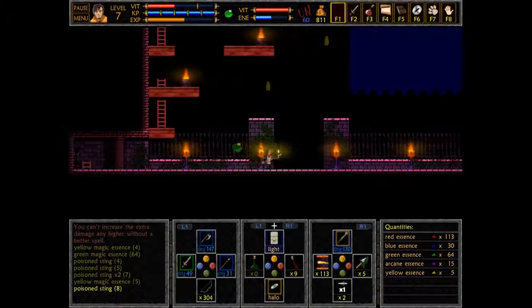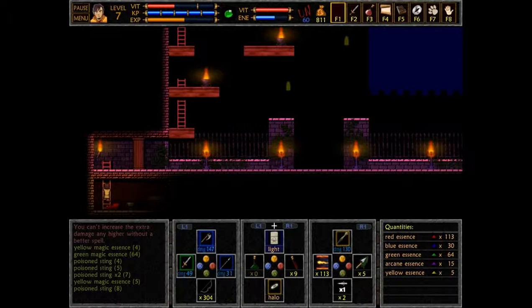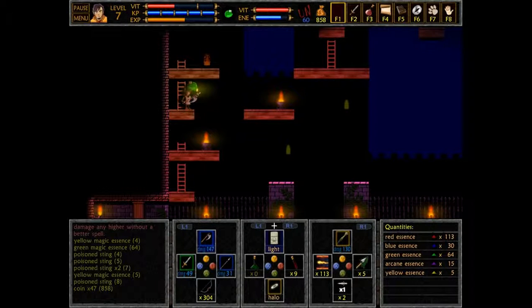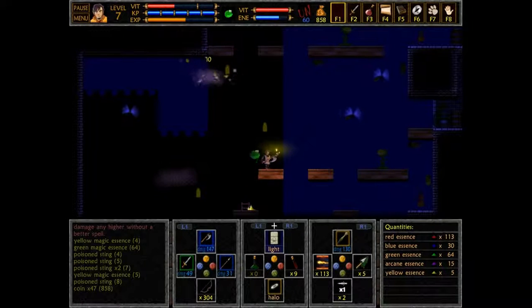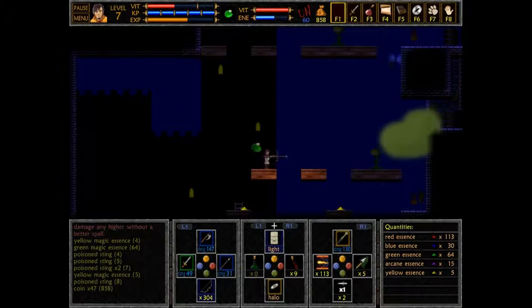It's a good place to farm essences. I was about to say, did the ant magically learn how to climb up ladders too? Wouldn't that be a bitch? Well, at least there's not a hive on this level.